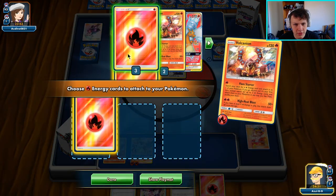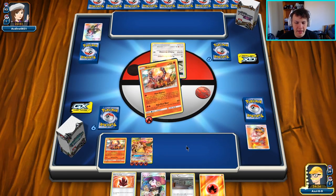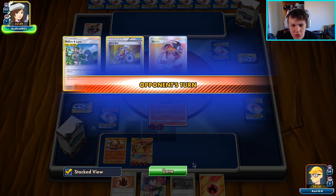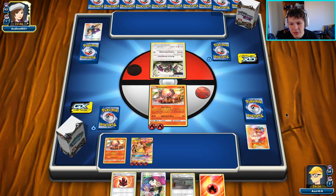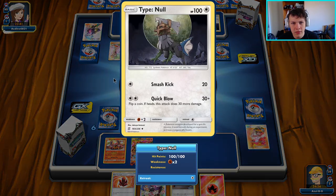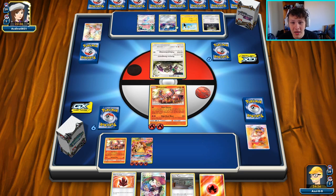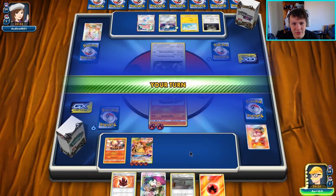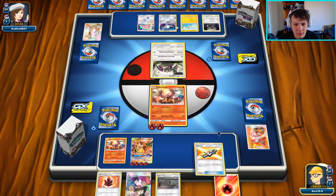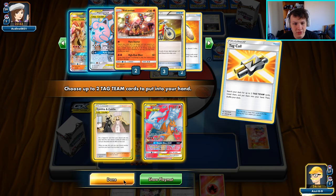Flare Starter for three energy. They could be playing some kind of Bronzong deck. We have Lopunny but losing Mallow and Lana isn't ideal to help deal with that — we'll see. There's a Sil Valley... I'm lost on this one. Some kind of control lock deck though, I'm interested to see what it is, so we're going to stick around.